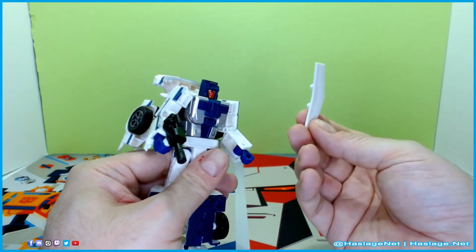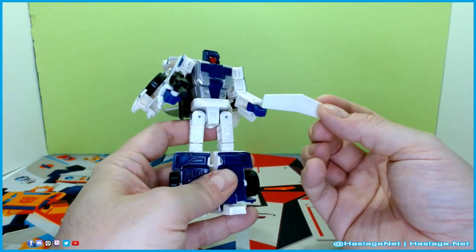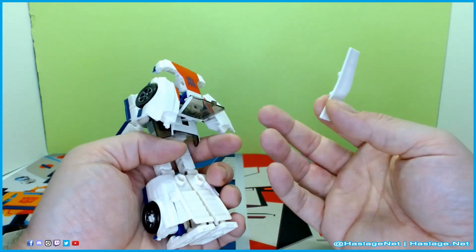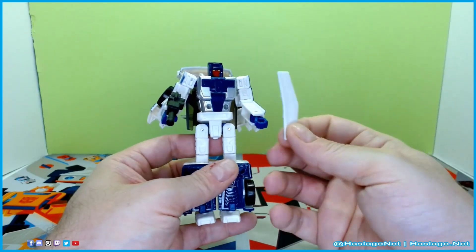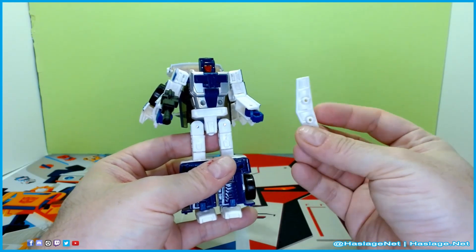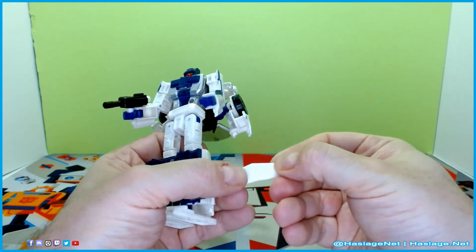They should have given him something more like a wheel jack where they split in half, because it didn't even have to come all the way out — they could have just halved it and set them aside, not have to worry about them as separate pieces, and given him a second blaster so he has two blasters like the other Stunticons. But no, they give you this stupid thing with two five-millimeter ports on it. Why? Why bother?